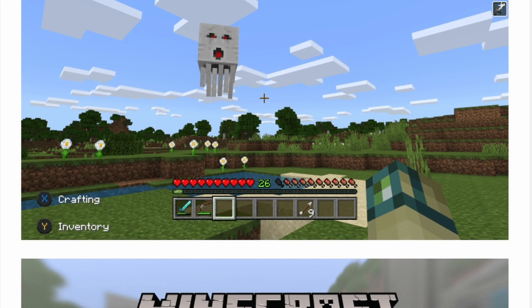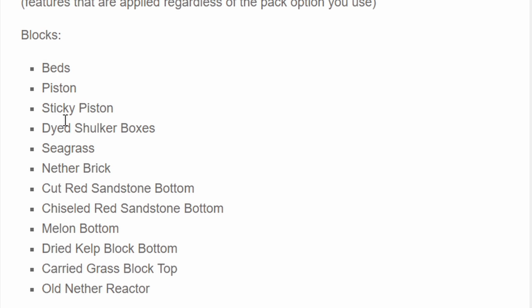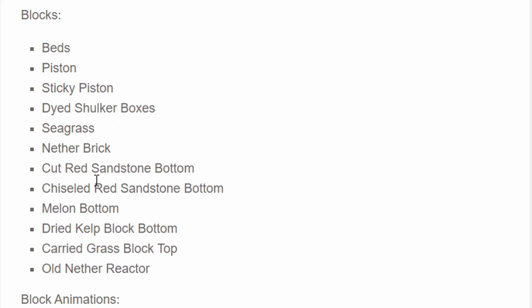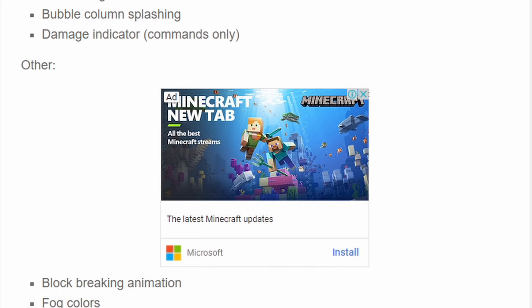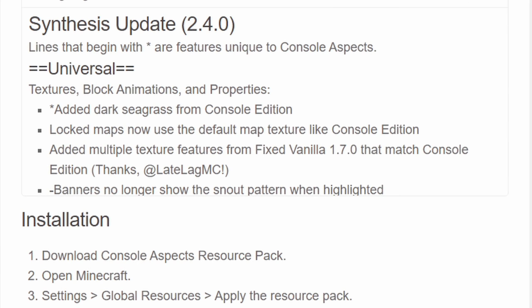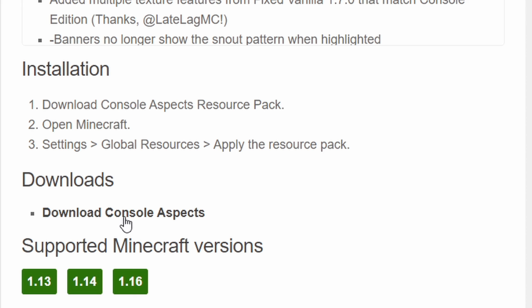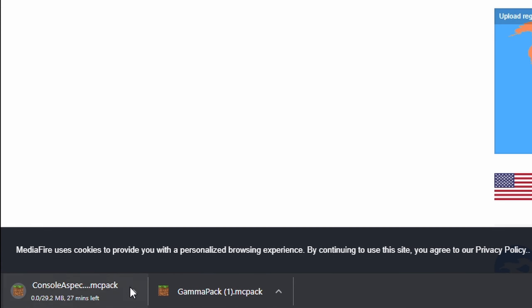Console Aspects is really great — it's going to make your Minecraft look like the legacy edition, with a great inventory and other changes. It's super helpful and I highly recommend it. It changes the sounds of Minecraft Bedrock Edition to the legacy edition sounds. To download it, go to mcpedl.com — the link will be in the description below — and click on download Console Aspects. You'll be redirected to a media file link; just click download.